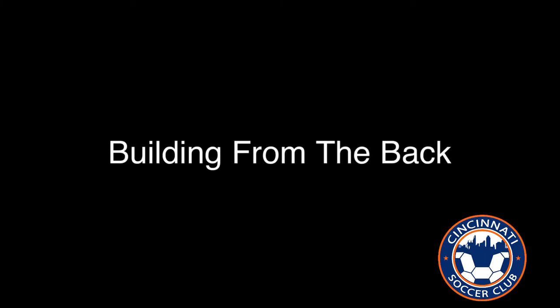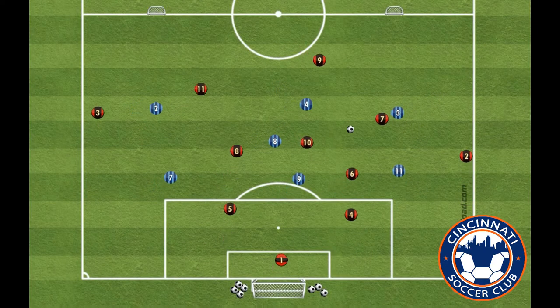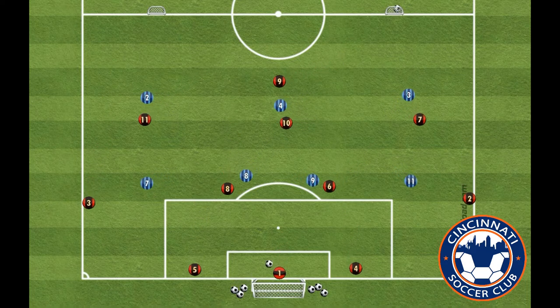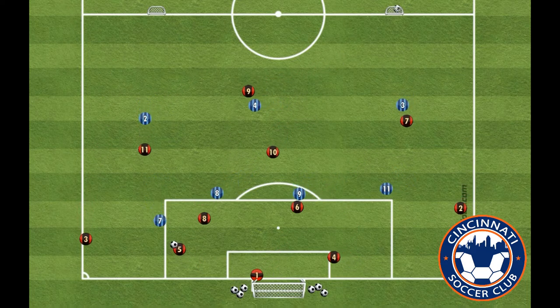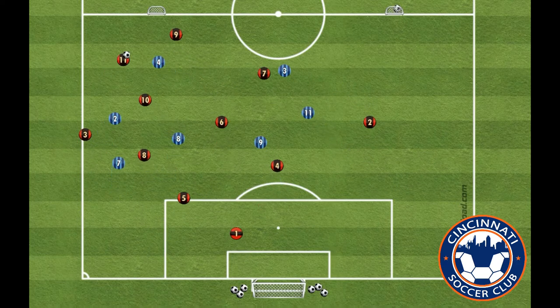Building from the back. There are 18 players in this session. Setup begins with half of the field using one full-size goal and two mini goals. Assign 11 players to a normal 4-3-3 formation for the team in possession. The team defending will have seven players.